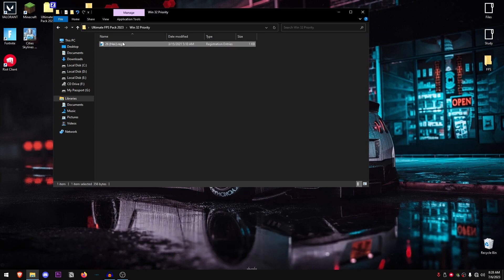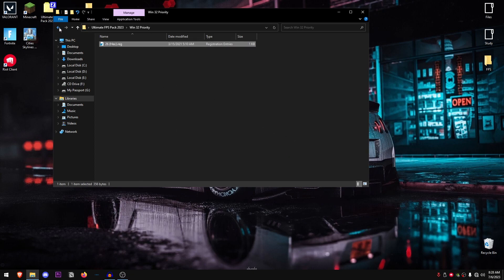Go back into the pack and open up the Win32 Priority folder. There is only one option — 26 hex — as this is the value that generally works best for most people. I recommend testing different values to find the best one for yourself, but if you don't have time for that, just apply the 26 hex value and it will work well for most.